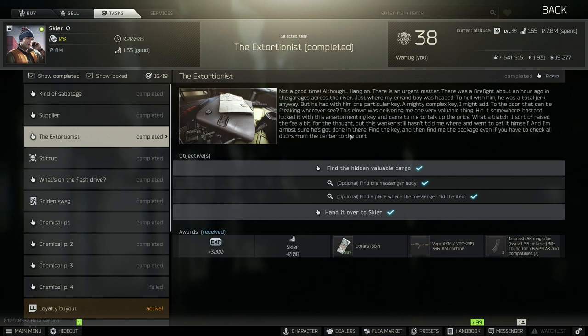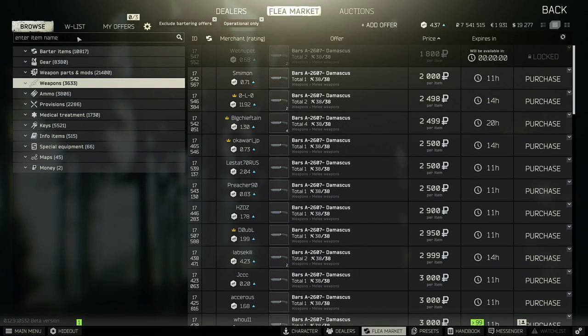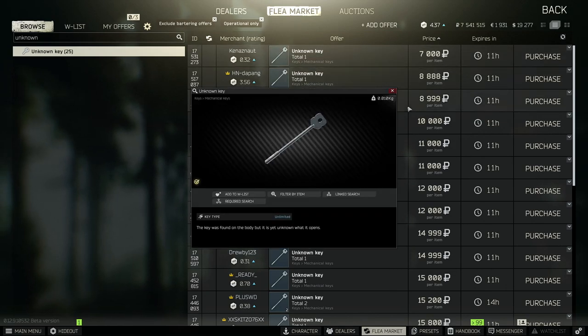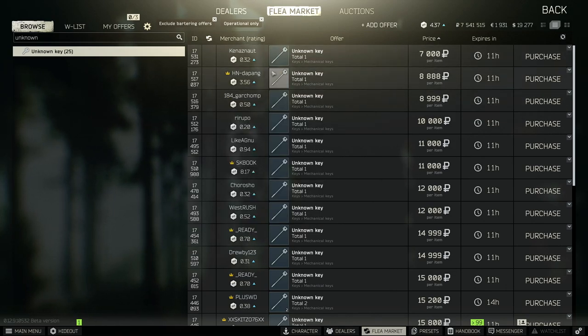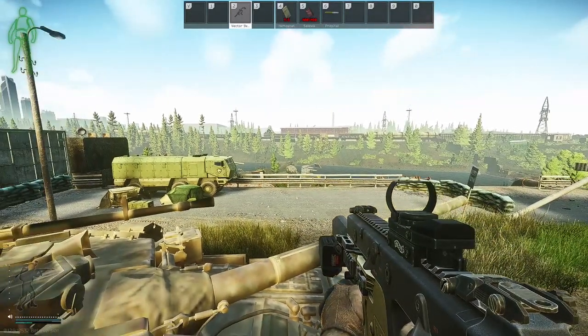You're going to need the Unknown Key, which we're going to find on the messenger body. Or if you want, you can go to the flea market and buy the Unknown Key if you have access at level 10. It's about 7,000 rubles, but if you're fresh into a wipe it's easier to just find it on the dead body.